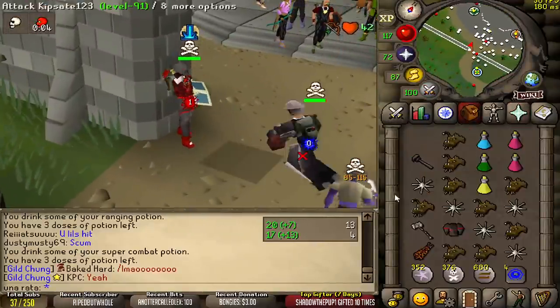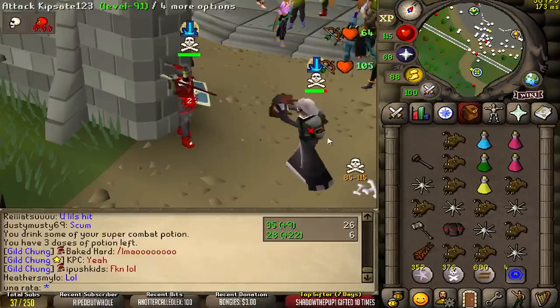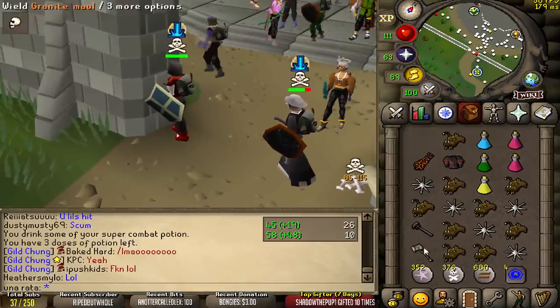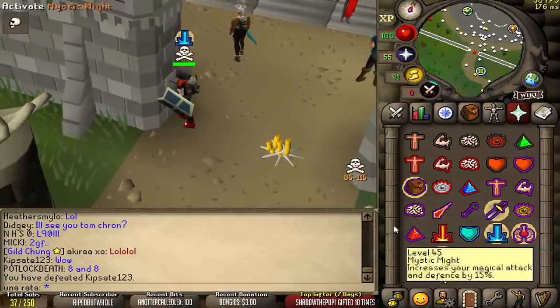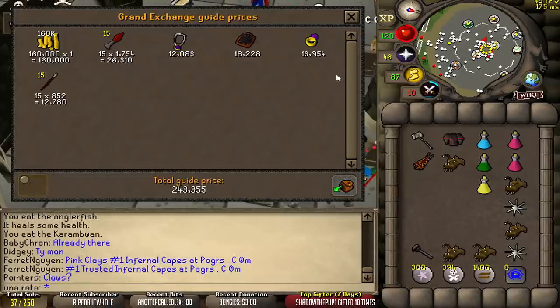You guys ready for some awesome combos? We're gonna do the AHK one. How clean. Super clean. I'm definitely getting reported. Loot is bank loot, 240k. Nice.